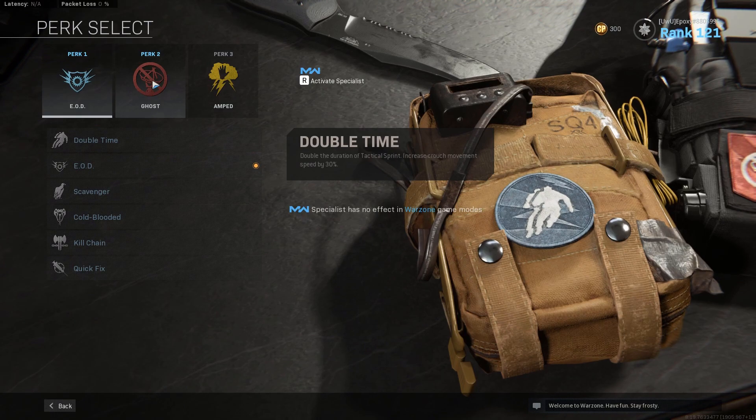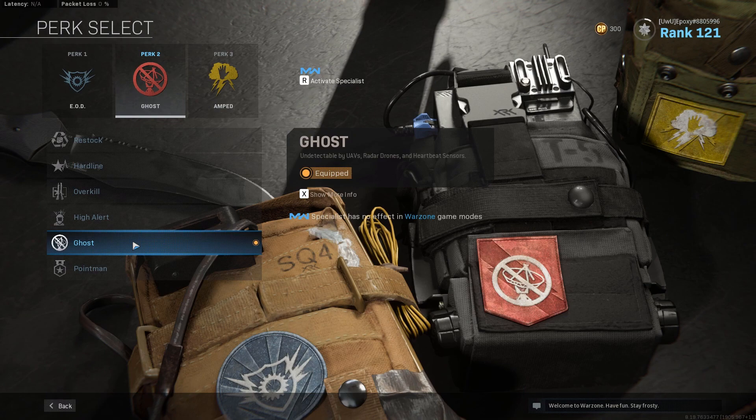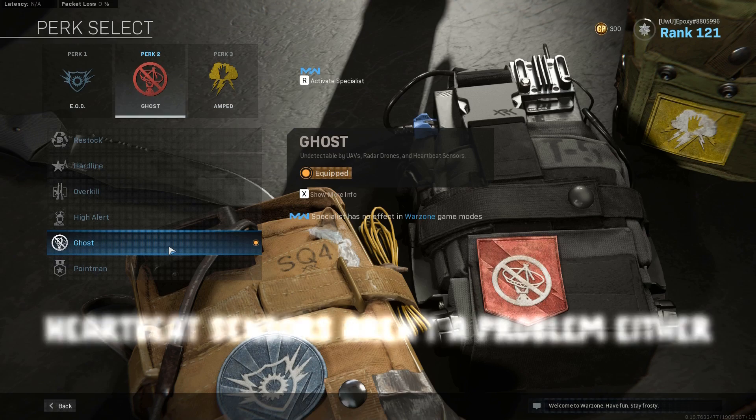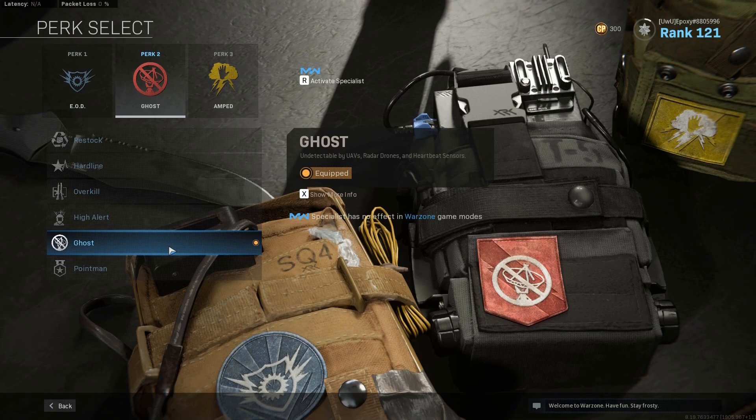Perk 2 is Ghost, which is an easy choice for me. It keeps you off the radar, preserving the stealth advantages I mentioned earlier when using a suppressor. It means you won't have to worry about being chased and trapped by enemy teams with UAVs, and it's handy for hiding your location in confined areas. An added bonus is that it keeps you off of heartbeat sensors, which can be a real pain when you're entirely dependent on close quarters combat.